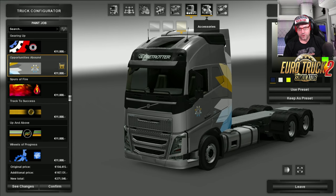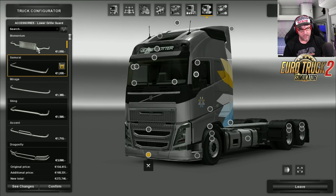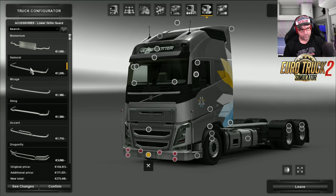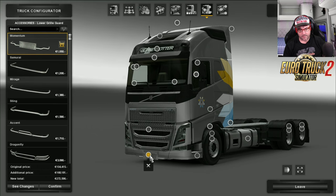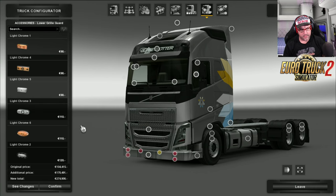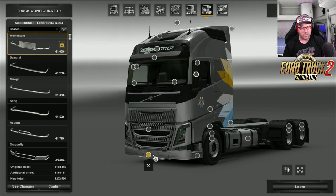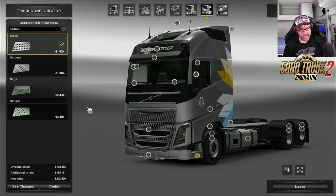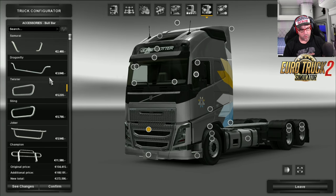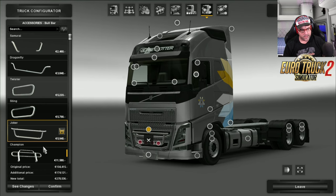Going to the accessories now — all of the standard accessories that you could possibly want are on here. There are grill guards, a ton of them to choose from. I'm going to go the boring old number plate on the front. Then we've got steps — you can choose the different steps like you normally would. And then we have a bull bar on the front, so if you want to choose different kinds of bull bars just like you normally would, you can.